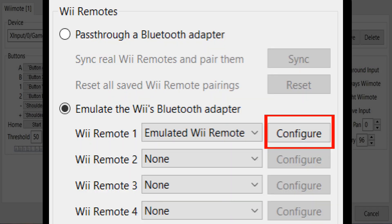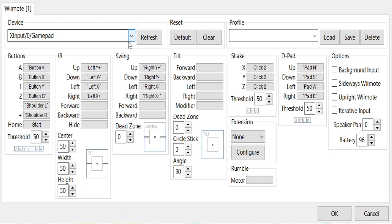Next up are the controller settings for the Wii Remote. I am also using the same Xbox 360 controller for the Wii Remote. Just go under Configure for the emulated Wii Remote, and these are what my buttons are set up as. I am using the buttons, the IR, the swing, and the D-pad. For extension, if the game requires a nunchuck, make sure you include that.